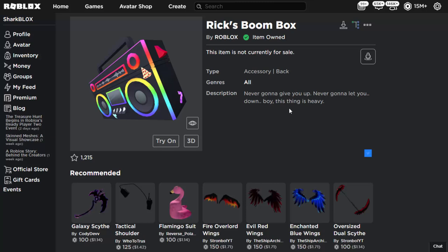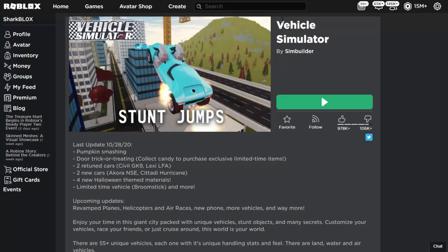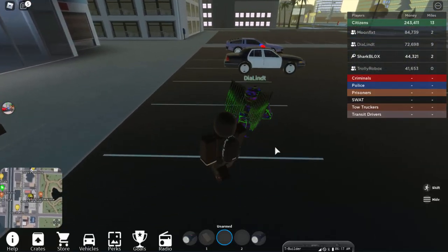In this video I'll be showing you guys how to get Rick's Boombox from the Roblox Ready Player 2 event. This item is just the boombox by itself — it doesn't come with a shirt or pants — but it does come with a badge. We get this boombox from the game called Vehicle Simulator, so let's jump in and I'll show you exactly how to get it.